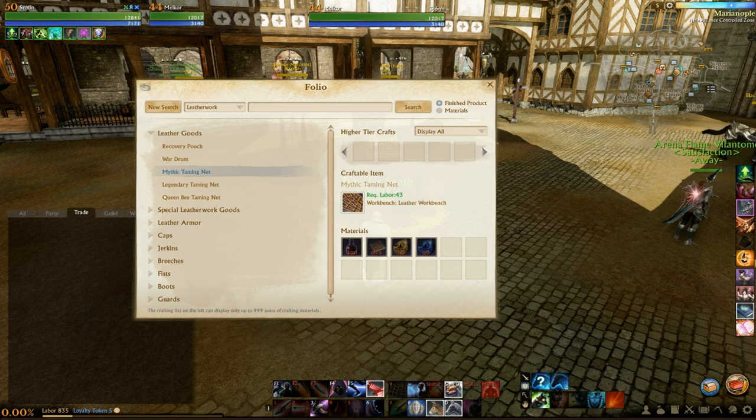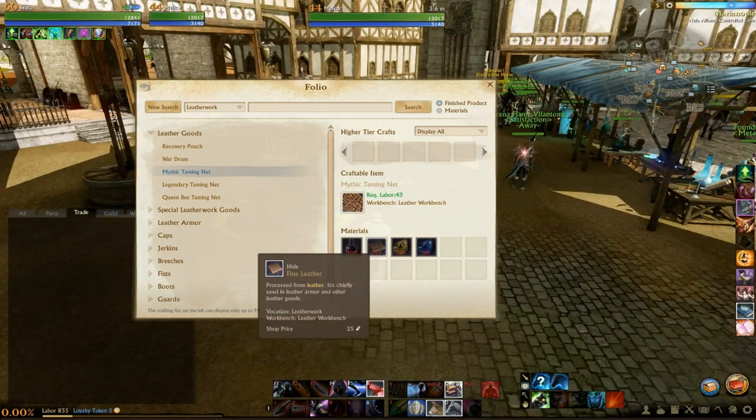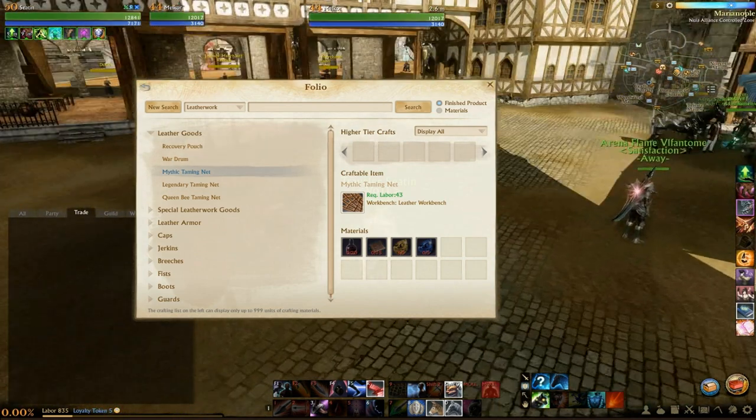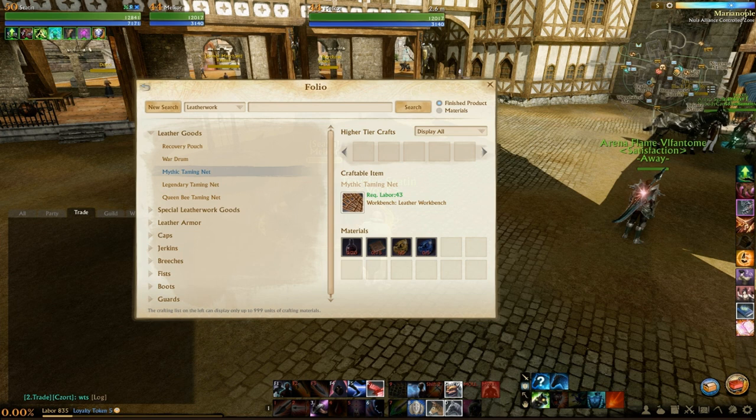You can get all the gems you need for under 5 gold for each net — at least on my server, which is Dahuta on the EU. So they're very easy to get, shouldn't be a problem at all. The main expense is the fine leather. Nets cost anywhere from about 50 gold to 150 gold to initially craft, just as a bit of a heads up.